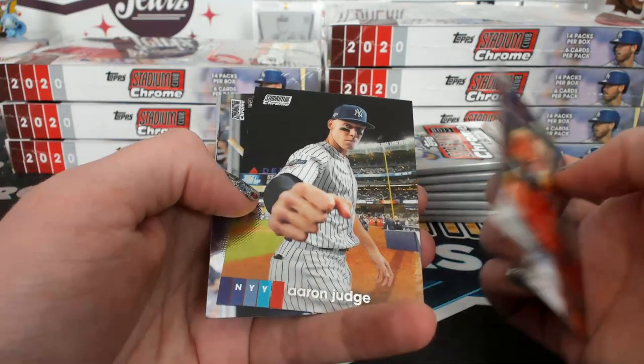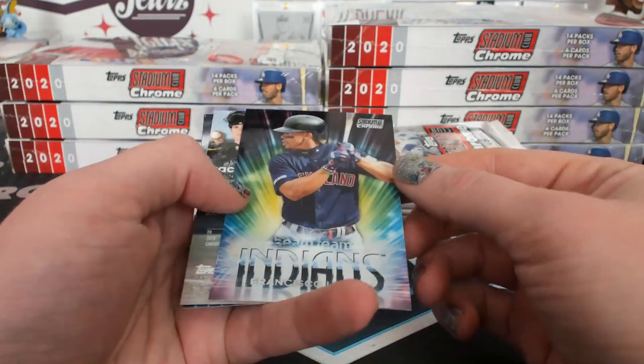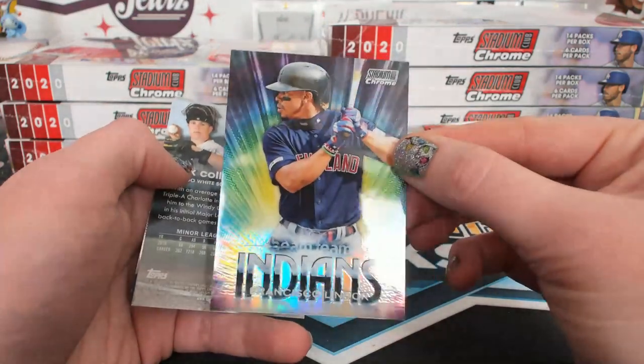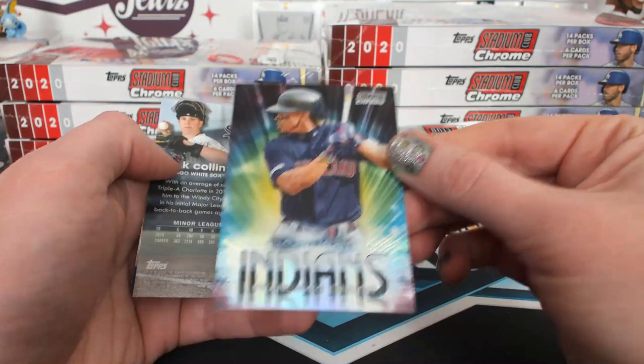Aaron Judge Fist Bump? Supportive Aaron Judge, yeah. Rosarina. The Beam Team looks fancy — super colorful. Yeah, I like that. It's just an insert but it's super pretty.